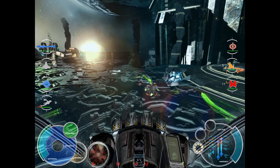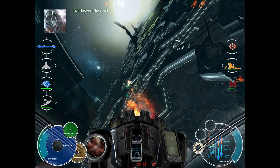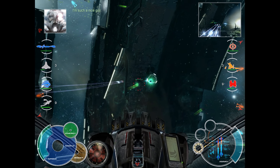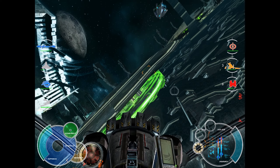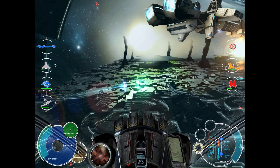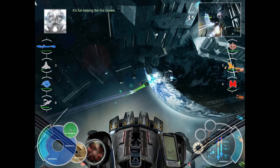Let's thin them down first. I don't know who's left anymore, but I'm left. I'm such a nice guy. I think he's destroying the turrets — yeah, that makes life easier. I keep doing that, I'm such a nice guy. I have no idea who's dead or alive anymore. It's fun helping the soul clones. Well done. Okay, six left.